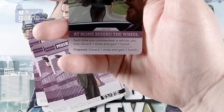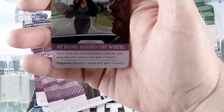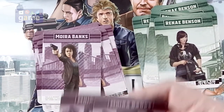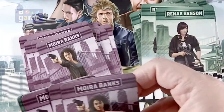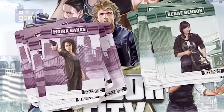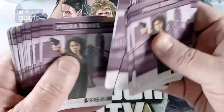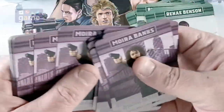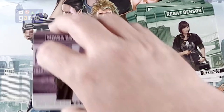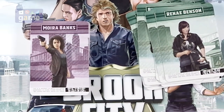They also give you variability. For example, tactic card 'At Home Behind the Wheel' — each time you commandeer a vehicle, you may discard a stress and gain a hunch. If the card's prepared, you can discard one stress and gain a hunch. I don't know what any of that means yet, I have not played it. It looks like this is going to be just two characters, which is awesome. I like that they have a mix of both genders in here. Each officer has their own deck of probably 25 cards, so there will be a lot of variability and you'll be picking based on the skill set that you want.